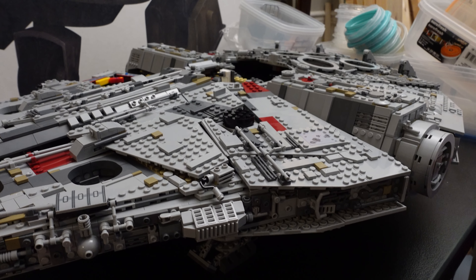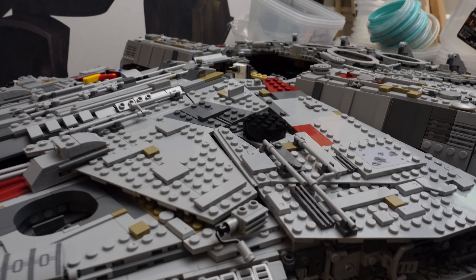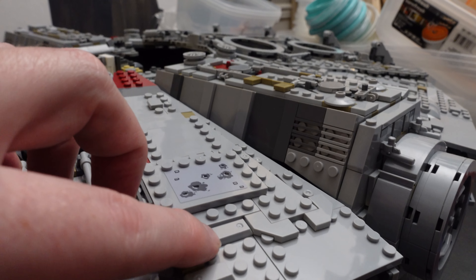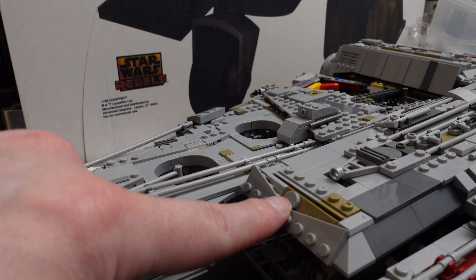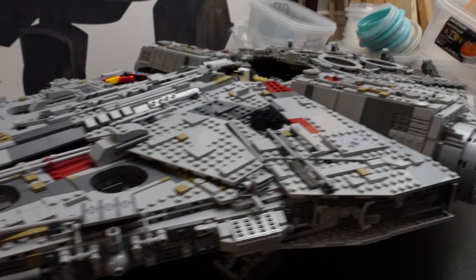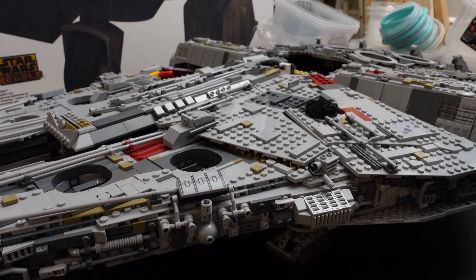On to bag 16. We were missing a piece in this one — I was missing a round piece. I was missing one of these in this bag, and then in the last bag I built, I was missing this round piece. I did have extras of both in the extras for this build, so not a big deal. But they just weren't in the bags I expected them to be in.